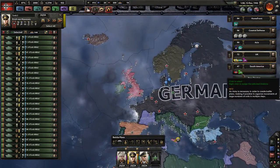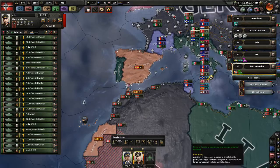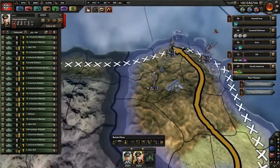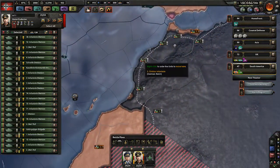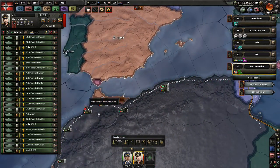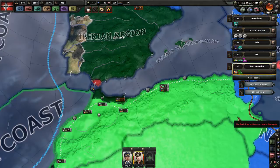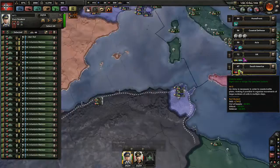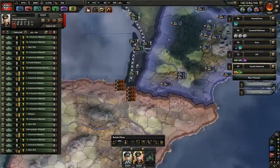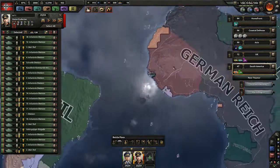We also have troops going to South America, currently redeploying. There are arrows from Switzerland and Hungary going down to Africa — I think I've told them to go to that port. Don't tell me you're going to take a freighter through there because that's not going to work — we don't have that strait yet. So you're going to South America, you just don't know it yet — come down here.